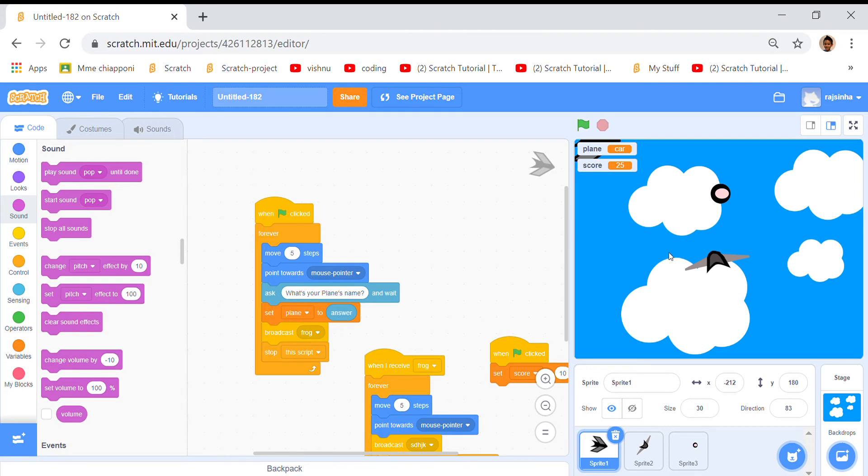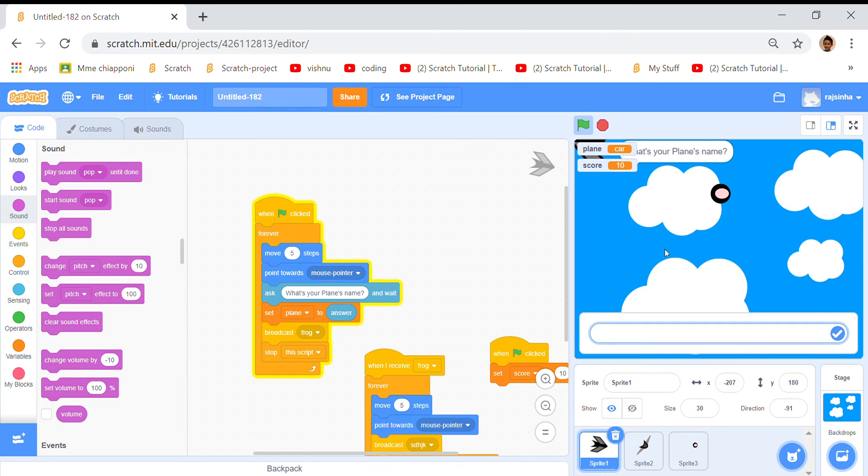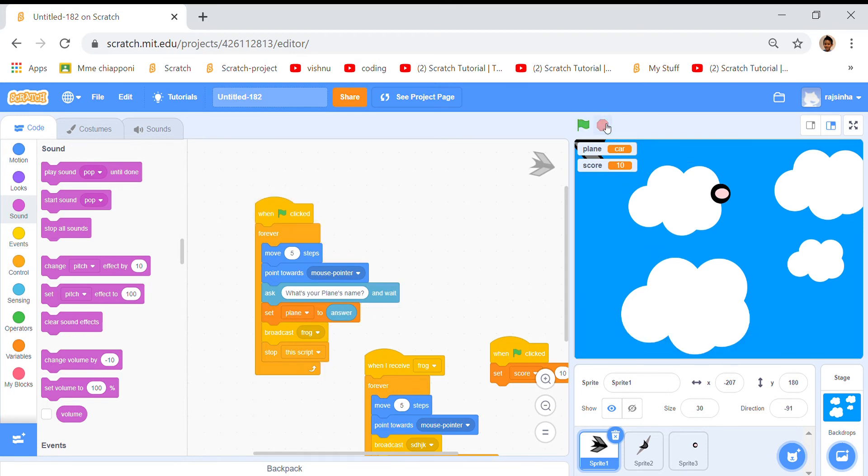But where should he go? Point towards Mouse Pointer, so he'll point towards me. That's quite good. And ask, what's your plane's name? So he'll ask us a question. And set plane to answer. So what's your answer?